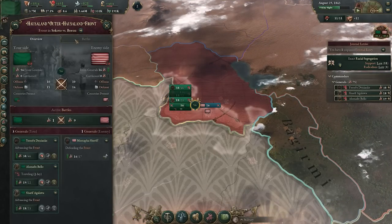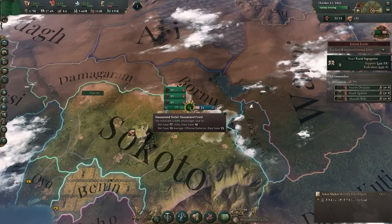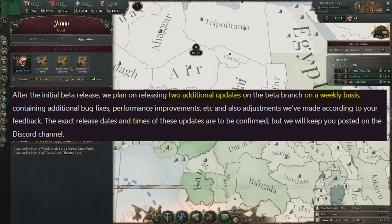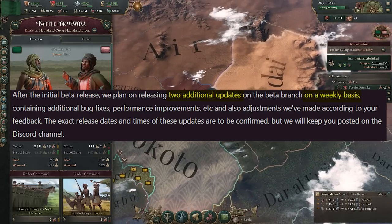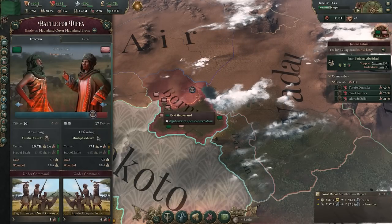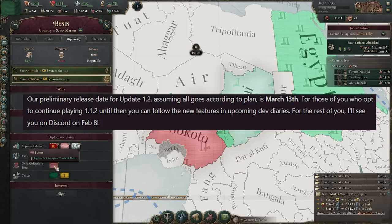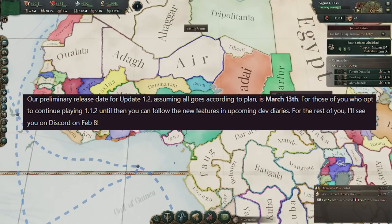But it's not just a here's-a-beta, good-luck situation — there's a bit more to it. After the initial release on February 8th, they plan on releasing additional beta updates on a weekly basis, containing bug fixes, further performance improvements, and adjustments made according to player feedback. The exact dates and timings are yet to be fully revealed, but the final full release is planned for March 13th. If you don't want to participate in the beta, all going well after the weekly updates, they're rolling this out for everybody on March 13th.